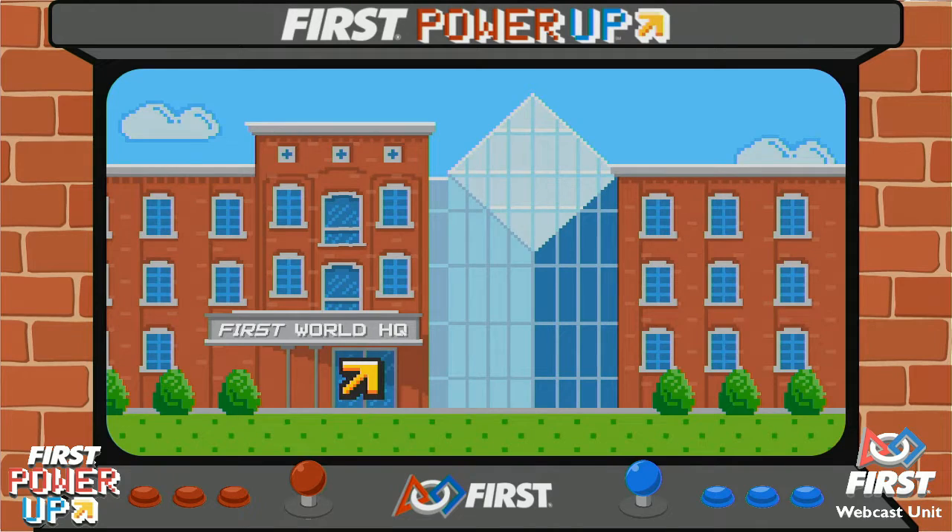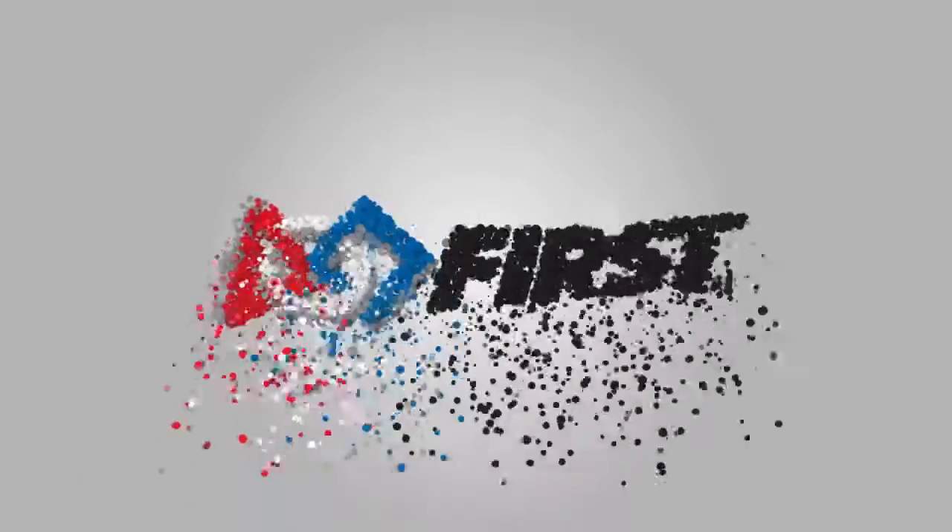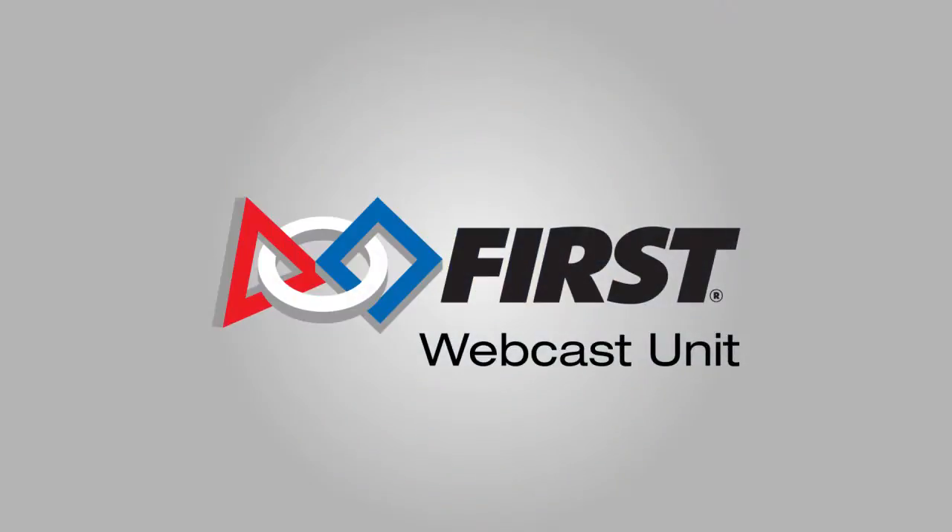Scores are in for match number 20 — here come the machines — and it is the red alliance who takes the victory, 359 to 212. Red alliance grabbing those two corners. On board: 1 point card, 5500 — 2 points, 3-1-3.